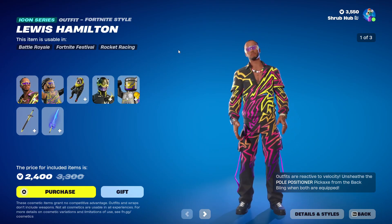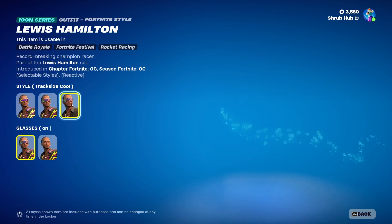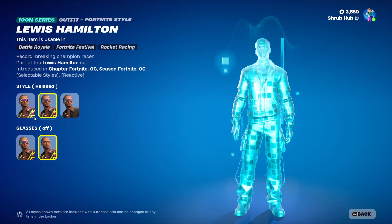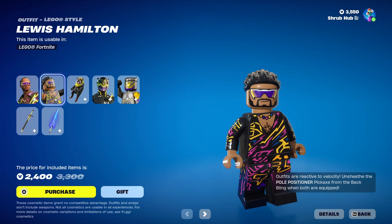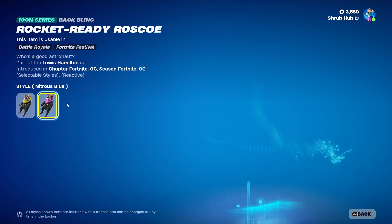The Lewis Hamilton skin is here from Fortnite Racing. He has the Relaxed and Trackside Cool edit styles, and you can also take his sunglasses off for all edit styles. This is his Locker style and it looks pretty clean. It comes with the Ready Rostro back bling that has the Nitrous Blue edit style.